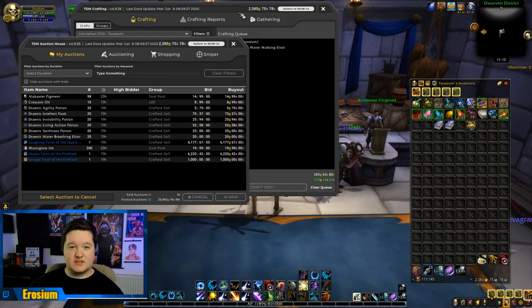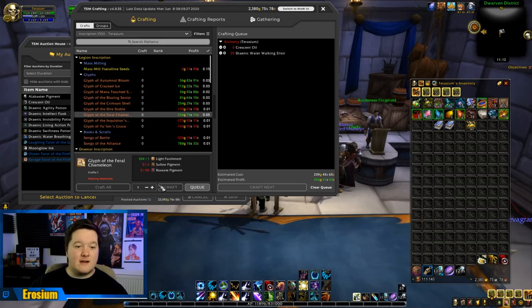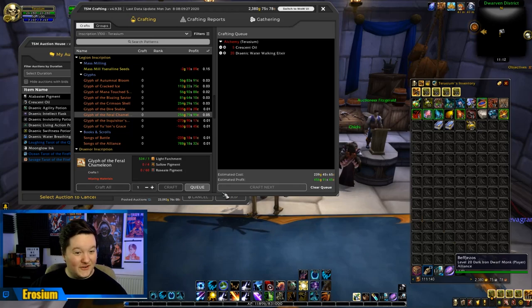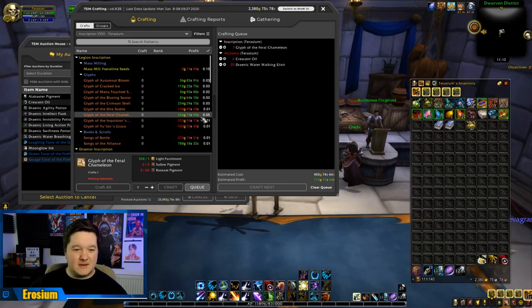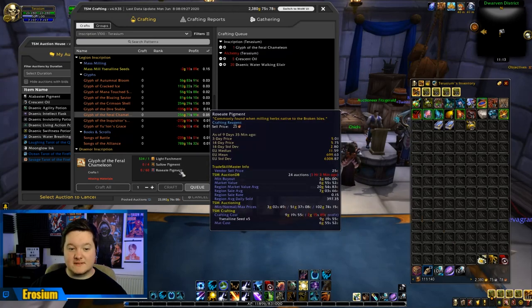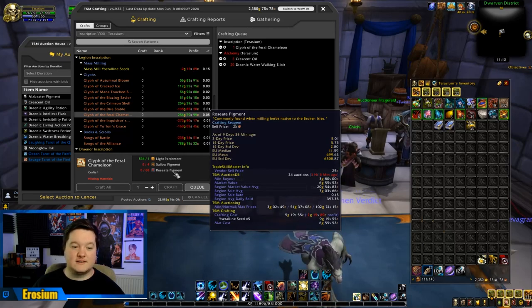Let's look at Inscription - I have been learning some new stuff through general crafting. Glyph of Feral Chameleon is cool - each time you shapeshift into a cat form, you get a random hair color. I actually want that on my character. Now we do have to bear in mind this has a 4.05% sell rate, and we might be better off making Sallow Pigments and Roseate Pigments as well.